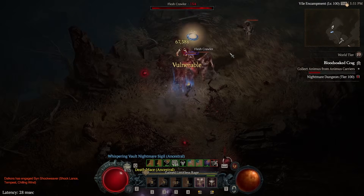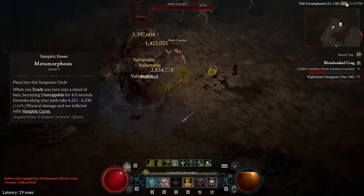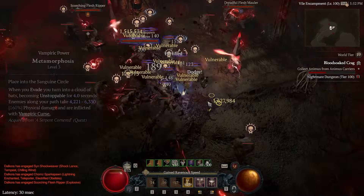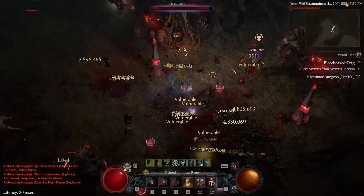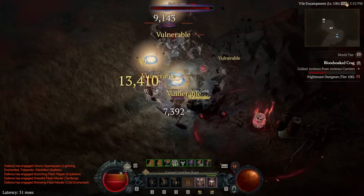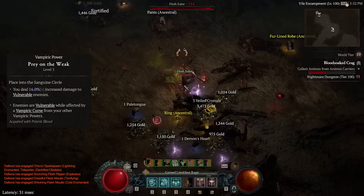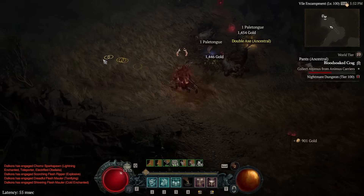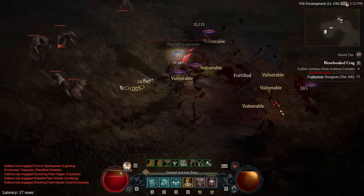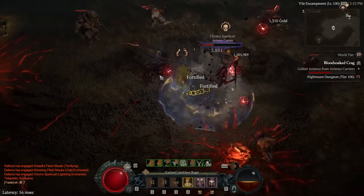When it comes to the Vampiric Powers, we have a pretty generic suite. We have Metamorphosis, which synergizes really well with Tibalt's Will because Metamorphosis makes you Unstoppable — meaning you can proc that damage increase and that Fury gain with just your Evade. Pray the Weak will then make any enemies you dash through Vulnerable, because it makes any cursed enemy Vulnerable, and in addition it gives you 16% increased damage to Vulnerable enemies, which is a really nice damage boost.